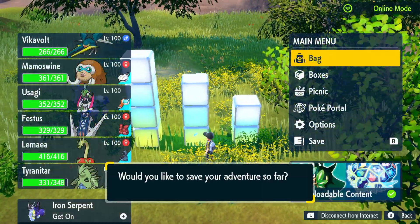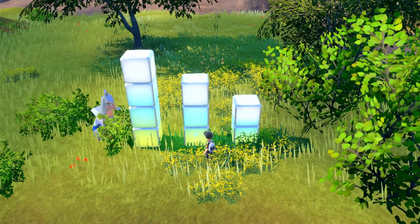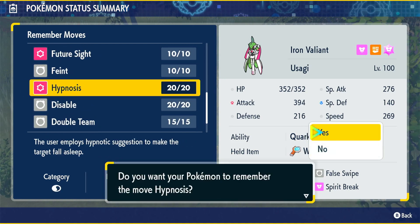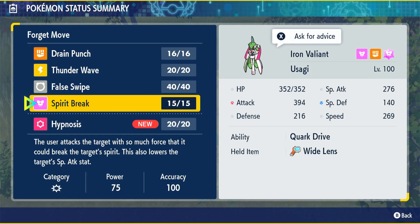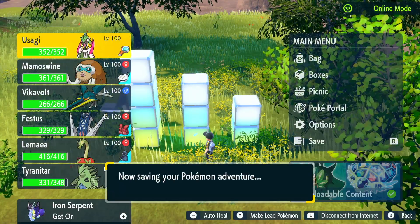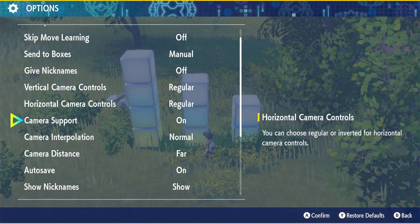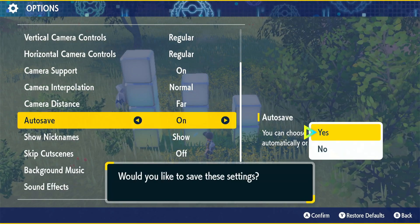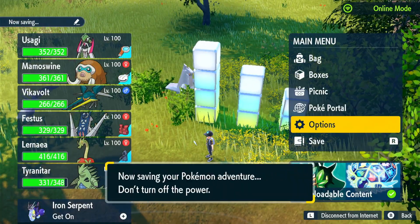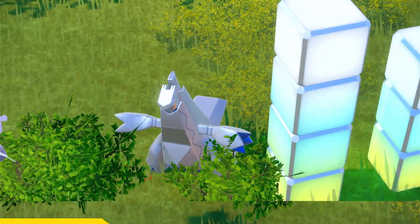Get some Duraludon tarnish — maybe we'll take a little break and run the — oh hold on, SHINY DURALUDON! Yep, right there it is. Let's save the game. Let's have you remember Hypnosis quick. And I'm going to turn auto save off just to be safe. All right, let's save one more time. All right, don't you run away — come here, shiny time!